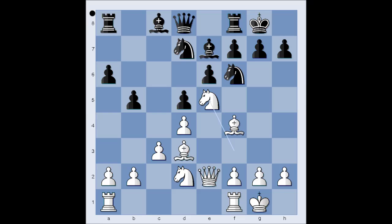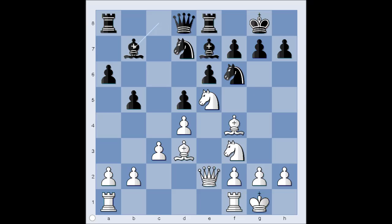b5. Knight to e5. The threat is knight to c6. Perhaps black should have captured the knight on e5. Rook to e8 was played. And now knight to c6 is a good move. White played knight from d to f3. Bishop to b7.